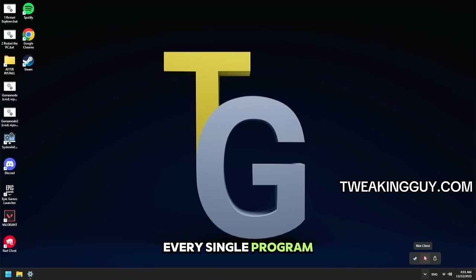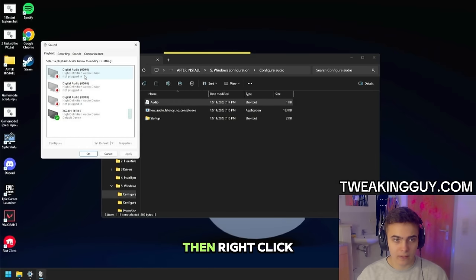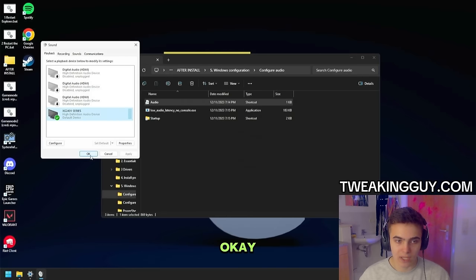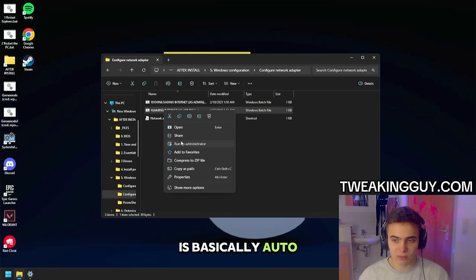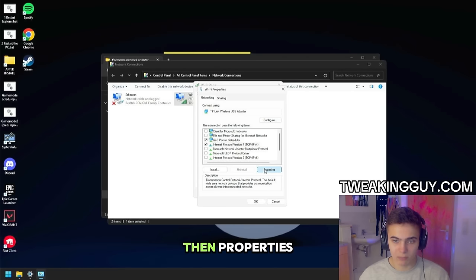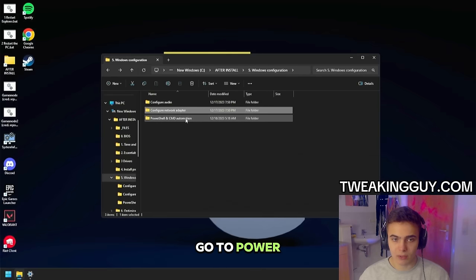Make sure to turn off every single program. Then go to the After Install folder again, then Windows Configuration. We're going to configure your audio — go to Audio, right-click on every unused device, and click Disable. Then go to Recording and disable everything you don't need. Click on your playback device, go to Properties, then Enhancements, disable all enhancements, click Apply, OK. Then go back to Windows Configuration, go to Configure Network Adapters, and run Gaming Internet as administrator — it's basically auto-tuning. Then go to Network Adapter Settings, find the network adapter you use, double-click it, go to Properties, and uncheck everything except QoS and IPv4. Click on IPv4, then Properties, Advanced, WINS, and set Disable NetBIOS over TCP/IP. Then OK, OK, close it. Go to PowerShell and CMD Automation.